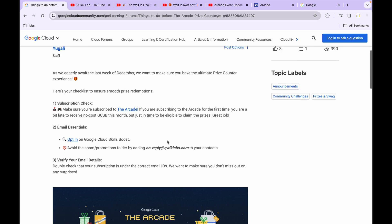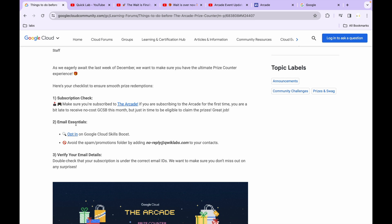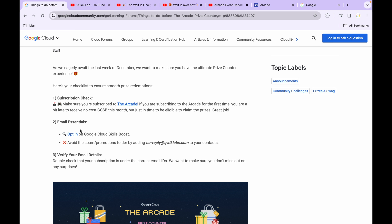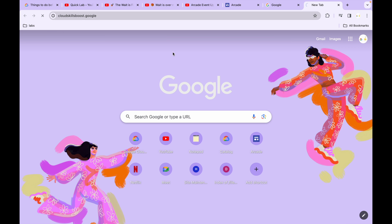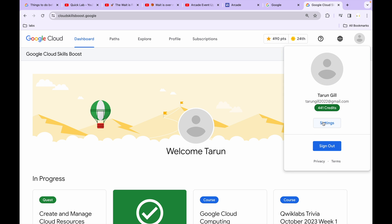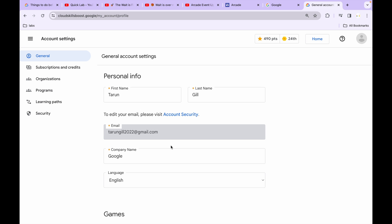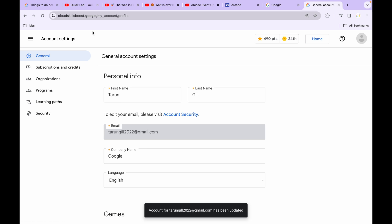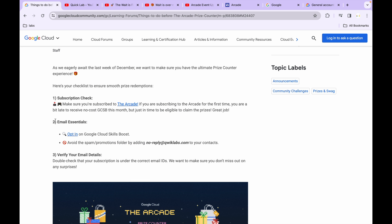The second point is very important. You have to log in with your Cloud Skill Boost account, click on the author icon, then click on settings. Scroll down and find 'Send me the occasional product update, announcement and offer.' Make sure you click on both checkboxes, then click 'Update Settings.' That's what the first part of point two is saying.